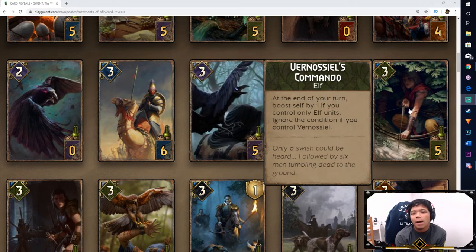Next is Vernossiel's Commando. At the end of your turn, boost self by 1 if you control only Elf units. Ignore the condition if you control Vernossiel. These are sort of minions for Vernossiel — I don't recognize that name from The Witcher 3. It's good that Elves are finally getting some engine cards other than the Elven Swordmaster and Isengrim. It's good to get a bronze support that's boosting rather than damaging. If you have Vernossiel on the field, it just boosts self by 1 at the end of every turn, which could be pretty strong if your defender keeps it alive. It is 5 cost though, so no Portal ability there.